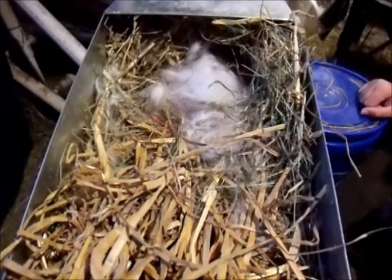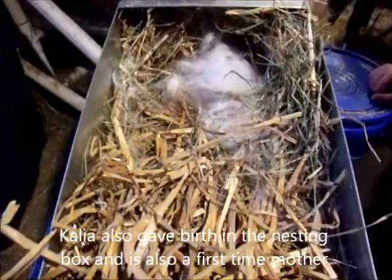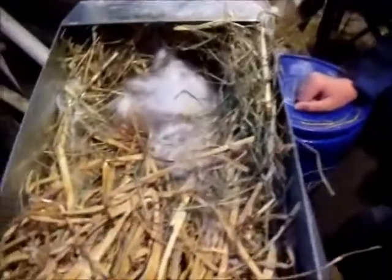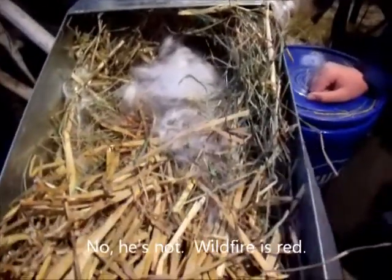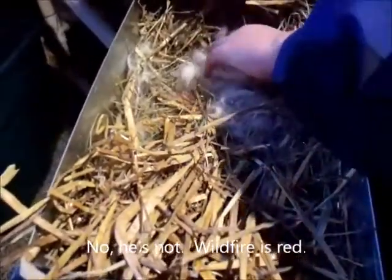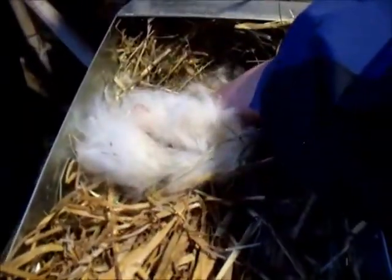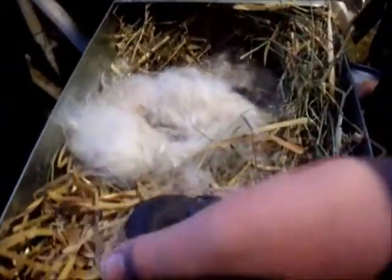Kalia is not happy at all with us, so we're going to do this as quick as we can. These ones should be either white, red, or brown, since Kalia's white and Wildfire's brown. But they could all look black right now. Look — the ears are actually black this time instead of pink, so maybe there will be a black or a steel.